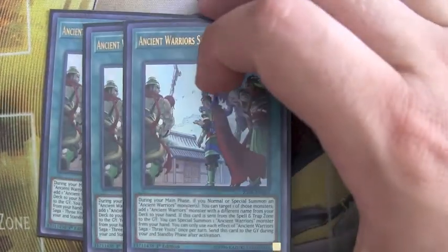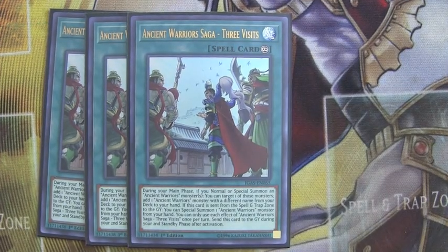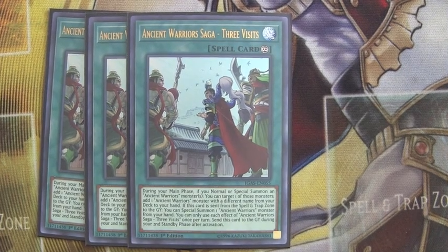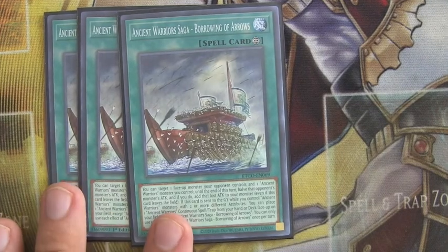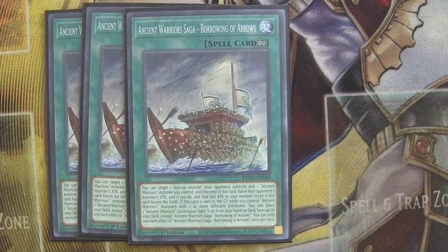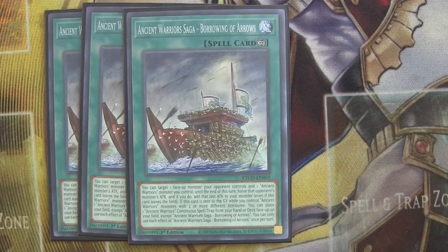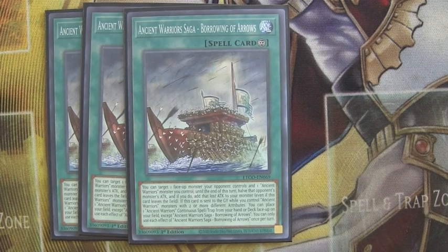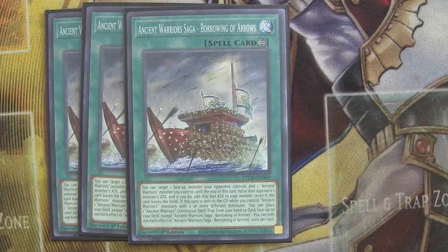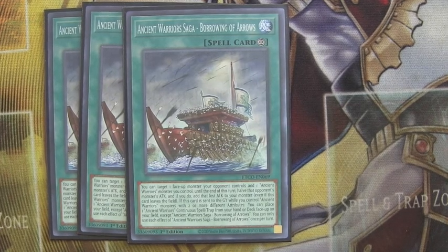Next, we run a playset of Three Visits — you definitely want that. It allows you to search your deck and potentially special summon as well. Just an all-around great card. Next, we run a playset of Burrowing Arrows. I've seen people elect not to run it at three, but I like it because of the different attributes in the deck — it allows you to search for Ancient Warrior cards, and that's the biggest thing. The attack drop is good too, but the search is what makes it fantastic.